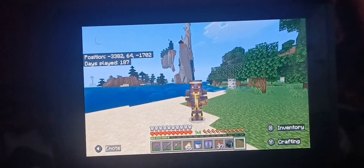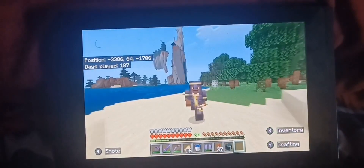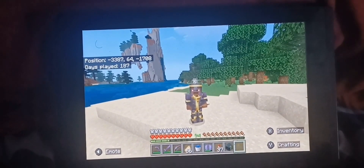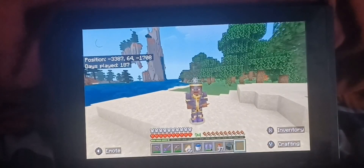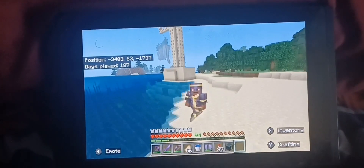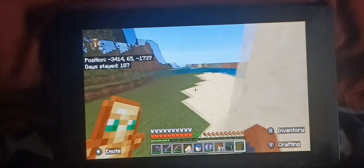All right guys, so this is the second episode of trapping every mob in Minecraft. Before this video, I was going to log into Minecraft on Switch, but the game decided to drop a hammer on my toe by deleting my character, so I had to create a new one. The skin of my character is darker than last time, but we'll roll with it for now.